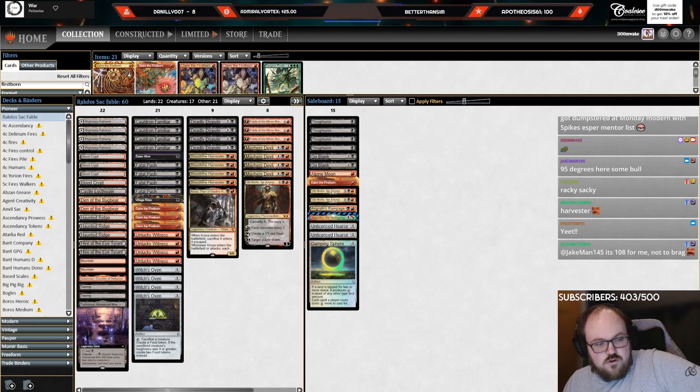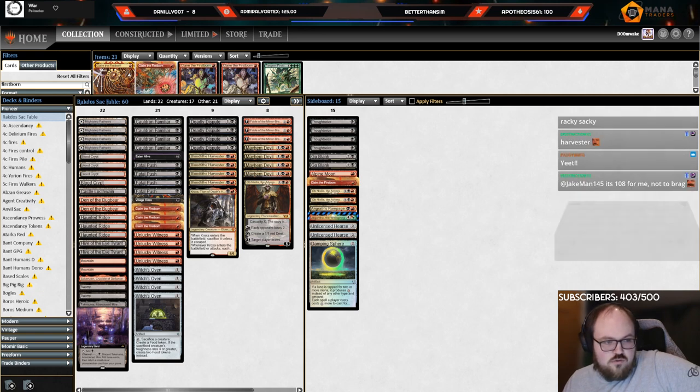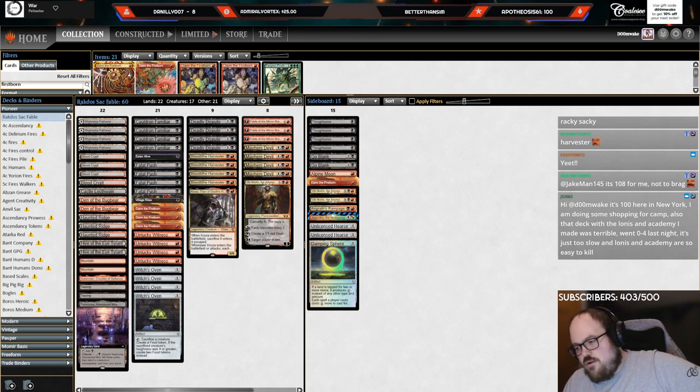The major changes are: we're playing Blood Tithe Harvester over Voldaren Epicure, and we're playing Fable over additional copies of Ob Nixilis. Those are the two major changes. A couple of small changes along the way — trimming the fourth Claim, trimming a second Village Rites, adding the fourth Push — but those are the two big ones we're going to look at.